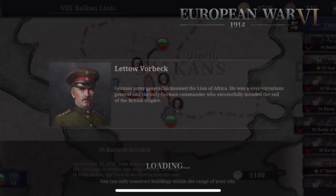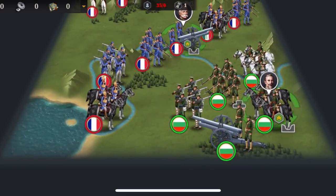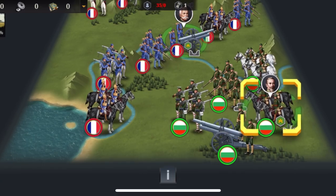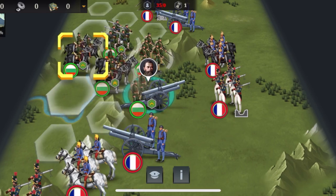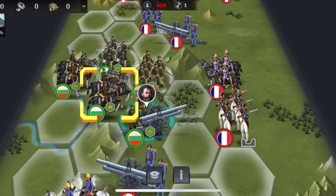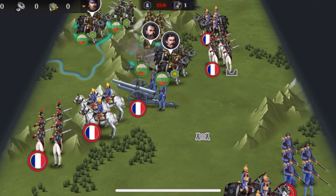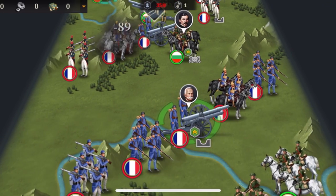Battle of Krivolak — this one is a weird map, a bit of an eyesore to scroll through. These units here you'll unlock if you kill this green guy, so focus on getting him killed. That's one of the main objectives. Otherwise, same as always: add your best artillery, add your best everything. No special extra units. Start off with at least two good cavalries. Add your second best here, your best cavalry here, and kill this artillery first — important as always.